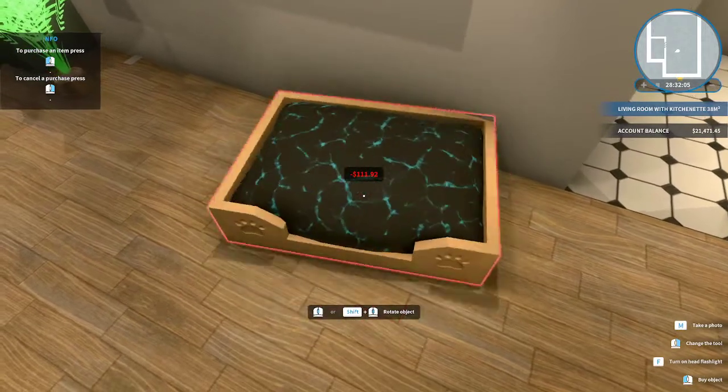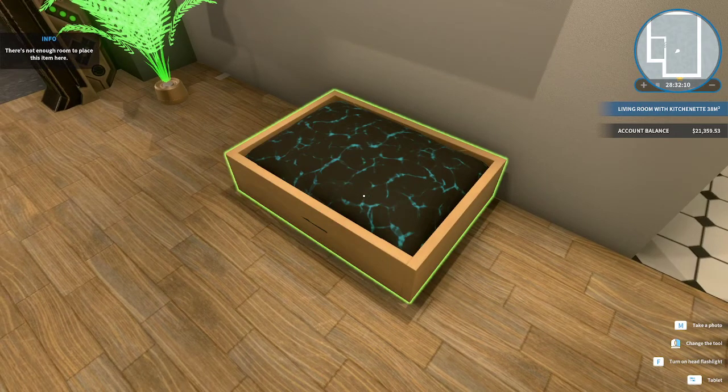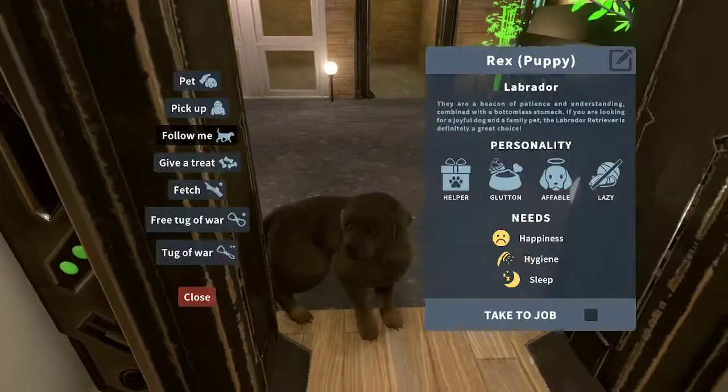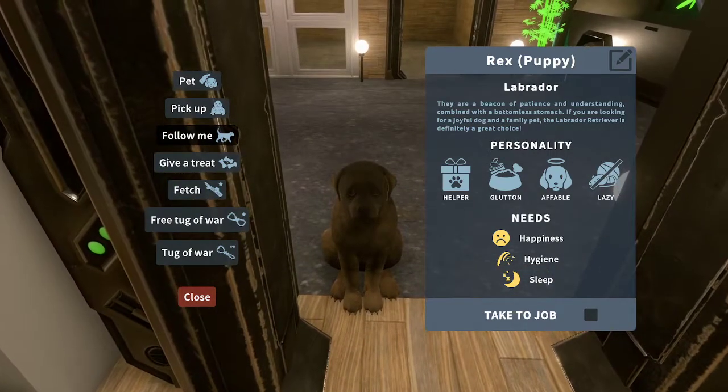Let me see what wood we want to use. I guess let's use beach. It looks like I need to rotate it so he can get into it. Okay, so you have a bed. You tired? Hey, oh he looks kind of tired — needs happiness, hygiene, and sleep.